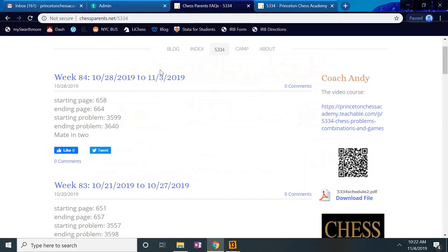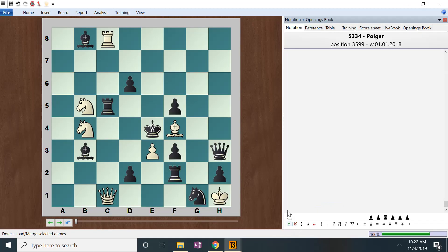We are on page 64, sections 658 to 664. The first problem is 3599. The king is here and the pieces protect each other — that's nice. There's a mate, so definitely check. Taking the pawn is not very useful, so I'm thinking about this check. We control this side.